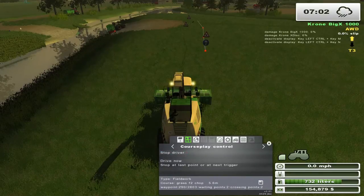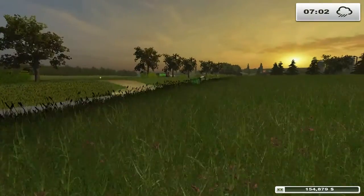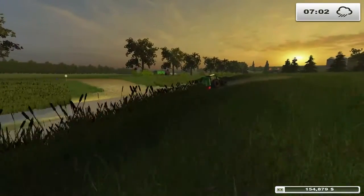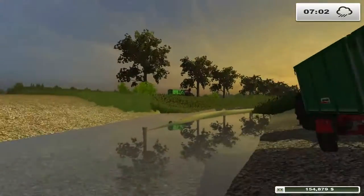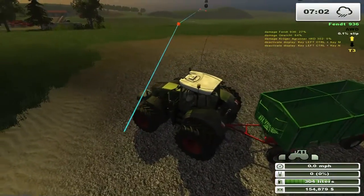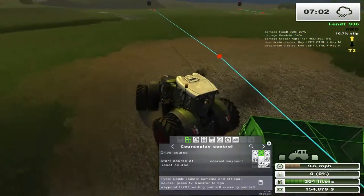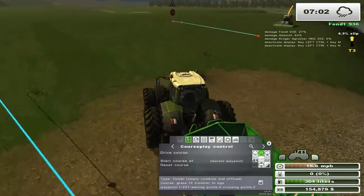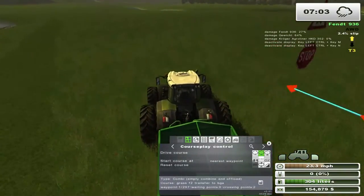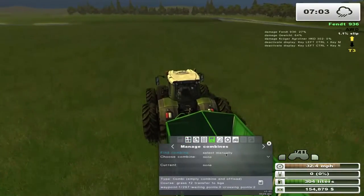Grass field chop. We'll get the one tractor going on unloading. If I get more than one tractor, they unfortunately tend to crash because these wagons fill up so quickly. If I got both of them on the road at the same time, they get in each other's way.